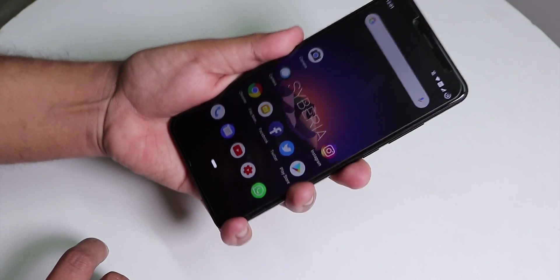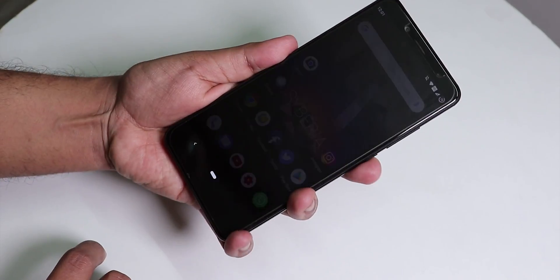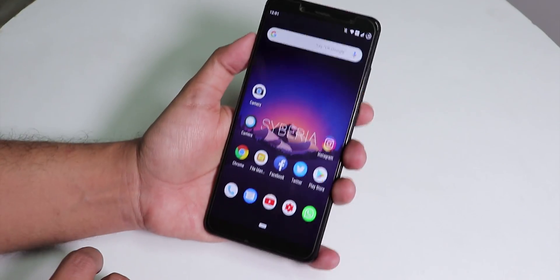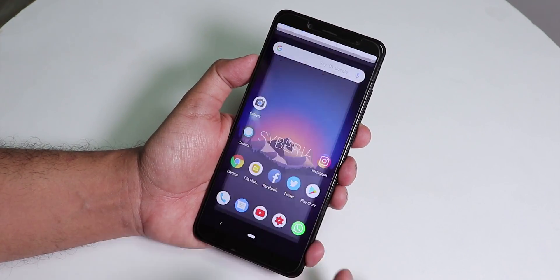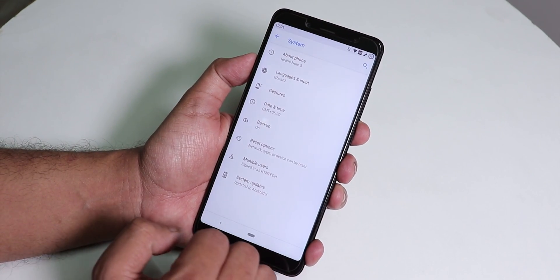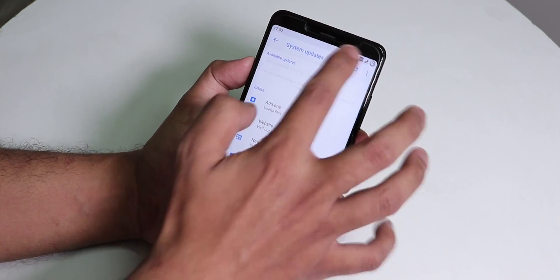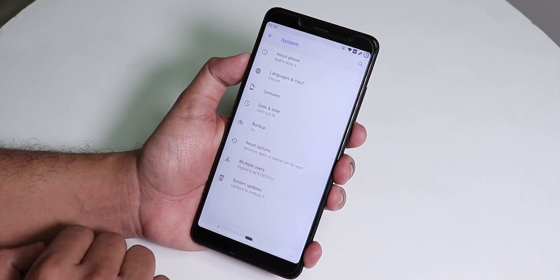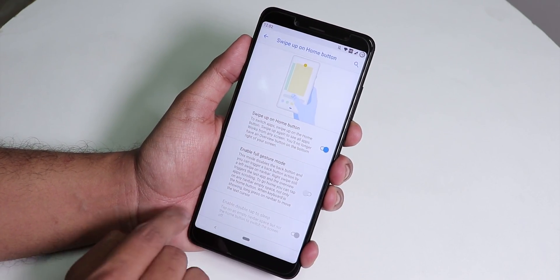The fingerprint scanner is pretty fast — not the fastest, but takes a couple of seconds to unlock. In the settings about section, inside System there's a system updates option, which is a really cool feature so you'll see new updates right there. Inside gestures, there's a swipe-up home gesture and double tap to sleep on the nav bar using the Pi gesture feature.